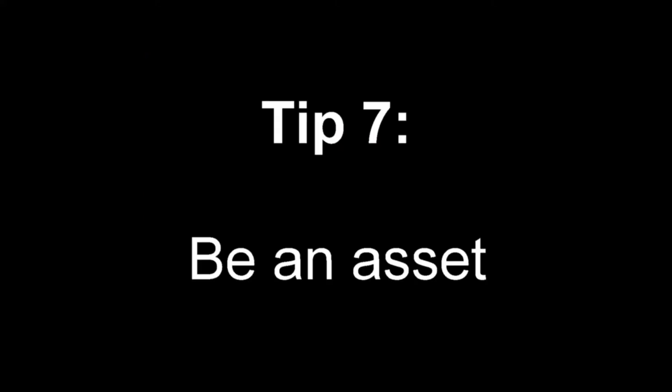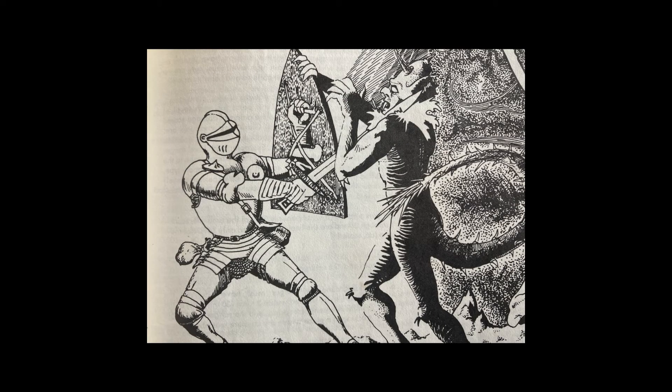Tip 7: Be an asset. You and the party may have disagreements, but at the end of the day, you need to be someone whose contributions are necessary and helpful to the team's success. Just as you need a reason to follow the party, the party needs a reason to keep you around and overlook your shortcomings for the sake of the mission. This doesn't mean that you don't have to be true to your character. As an ambiguous character, you are designed to create ripples, but be sure that you are having a net positive impact on the party goals as you do so.